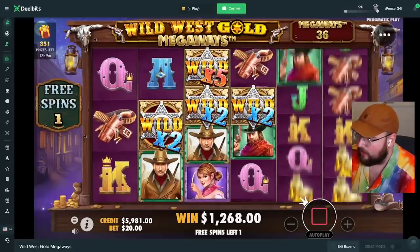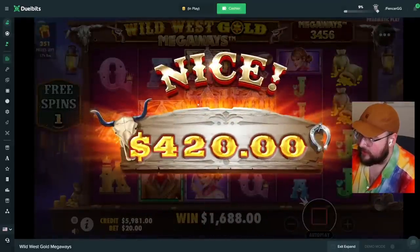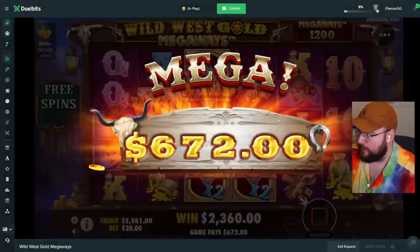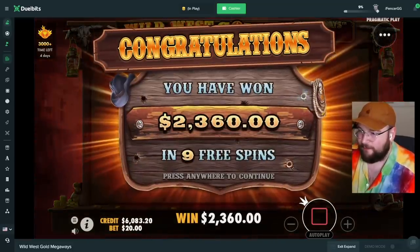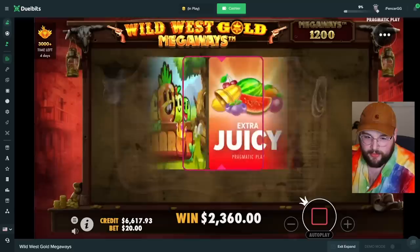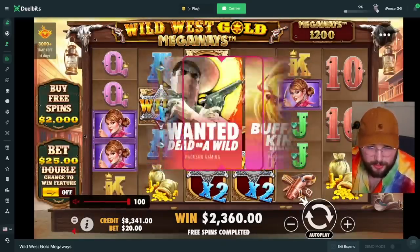Do it again — that's a good hit, should be profit. We're definitely getting profit. There we go — a little bit of profit, 360. First profit, not too bad at all. Hopefully the next bonus is a little better — 360 profit is 360 profit.